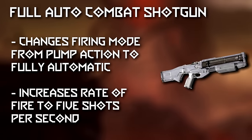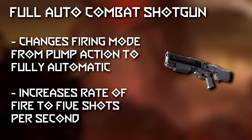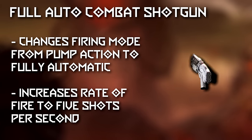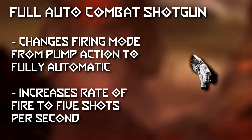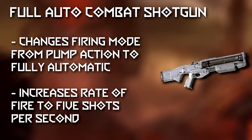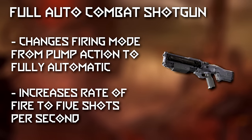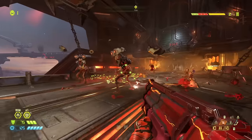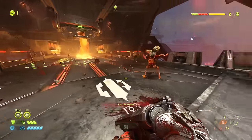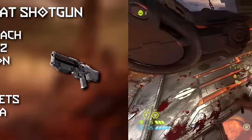The full auto mod pretty much does what it says on the tin. It changes your shotgun from pump action to full auto upon right clicking to activate the mod. Your rate of fire is increased dramatically, up to about 5 shots a second, meaning you can empty your entire cache of shotgun ammo in just under 5 seconds even when fully upgraded. And that's part of the problem with the mod. Doom Eternal's limited ammo pool compared to previous games makes simply holding down the fire button a lot less tactically viable, especially for something that can drain your ammo so fast.